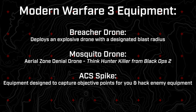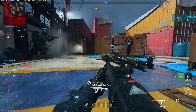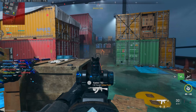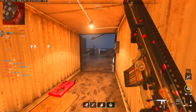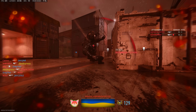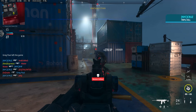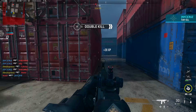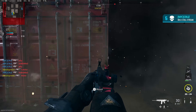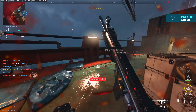We also learned of the ACS Spike, which is one I'm very curious to see balanced in gameplay. It's equipment that will capture a point for you — so in Hardpoint, Domination, or Control if that returns, it acts as a player on an objective and also hacks nearby equipment. The question I have is how it will reward the player score-wise, since killstreaks and scorestreaks are rumored to be returning with a toggleable option like in MW2.